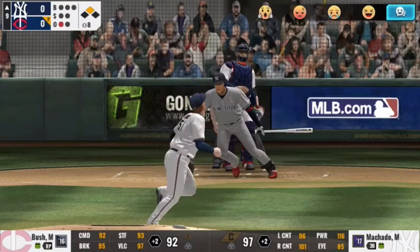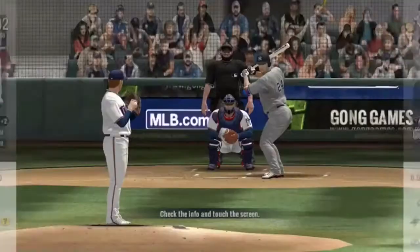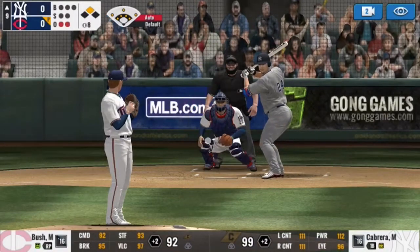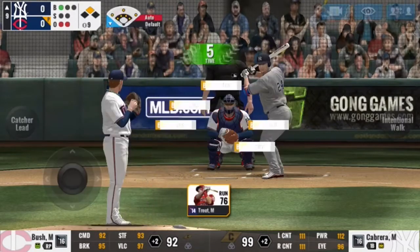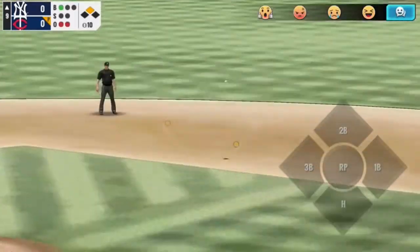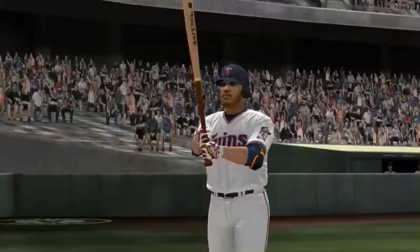Certainly work left to do, and a pop-up. That is huge. And now Miguel Cabrera — that is a really nice looking card. Certainly going to pitch carefully to him. First base is open. Segura with the dive to rob him of the hit, rob him of a run. So now I can play for the win.